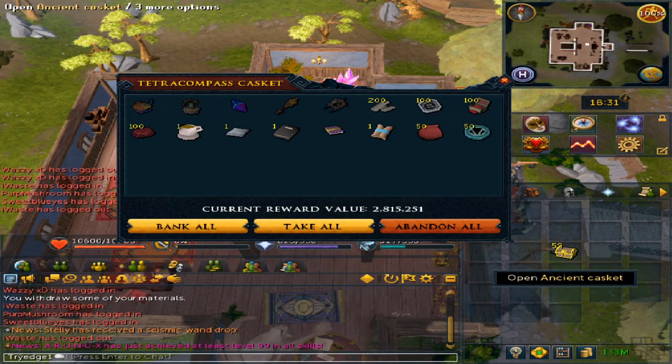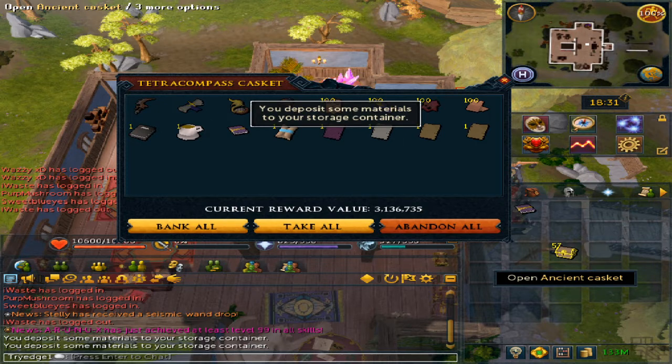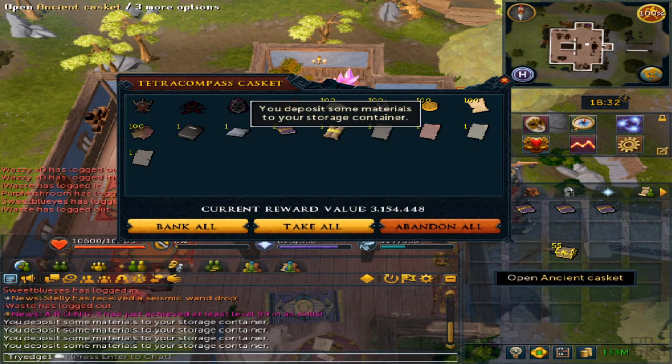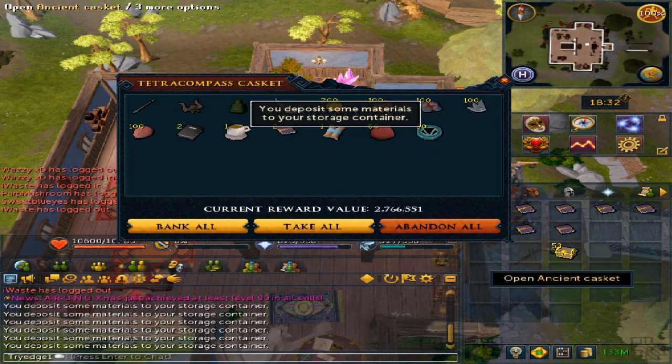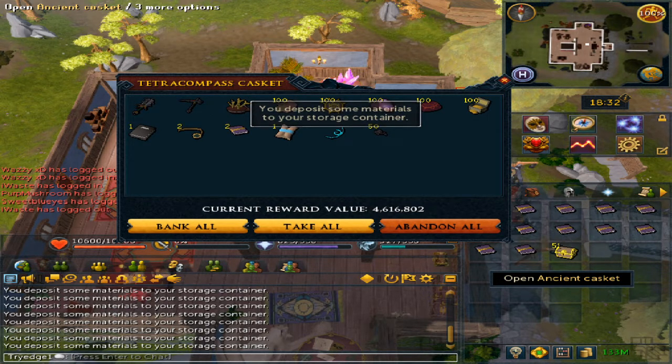The first one is 2.8 mil, next one is 2.5 mil and a ton of artifacts. 3.1 mil, 4.2 mil, 3.2 mil, 2.3 mil with a full key, 2.7 mil with 50 binding contracts, 2.4 mil, 2.4 mil, 4.6 mil, 4.6 mil again.